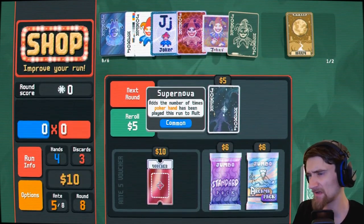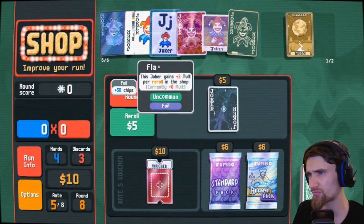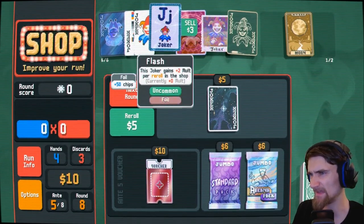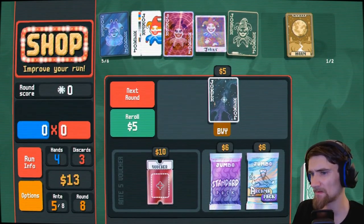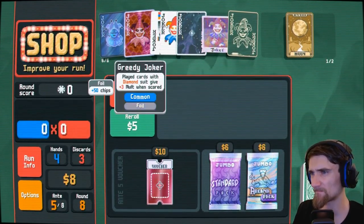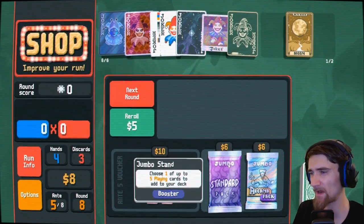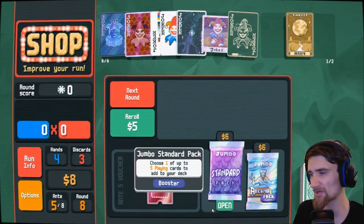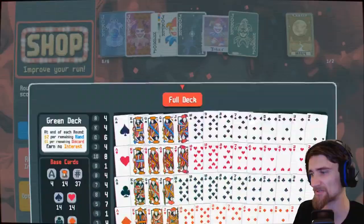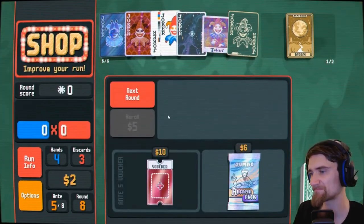I'll take that, and especially now I've got this guy. Do I lose the 50 chips? Yeah. I'll buy this. I'm also going to buy this — let's see if I can rig this even more. How many twos do I have? Four twos, four aces — ace it is. Next round.